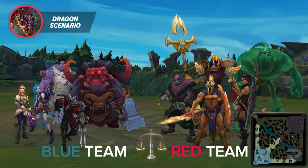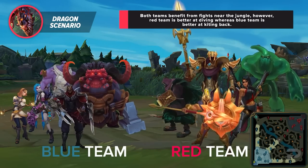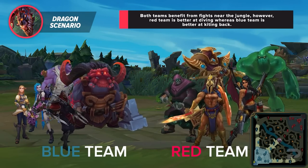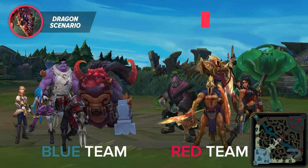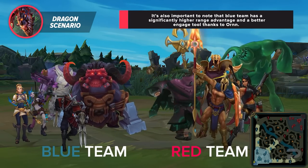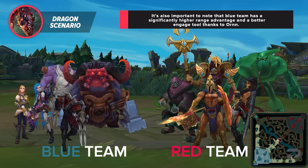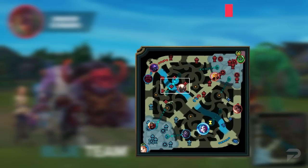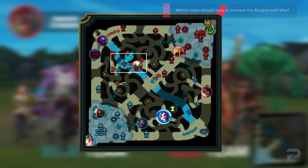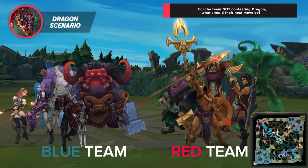In terms of team compositions, both teams benefit from a fight near the jungle. However, red team is better at diving, whereas blue team is better at kiting back. It's also important to note that blue team has a significantly higher range advantage and a better engage tool thanks to Ornn. Finally, neither mid laner has teleport, but both top laners have it available. With this information provided to you and a picture of the minimap, which team should look to contest Dragon and why? For the team not contesting Dragon, what should their next move be? League is all about trading around the map and using information, wave states, and pressure to react and plan accordingly. Feel free to pause here and give it some in-depth thought.